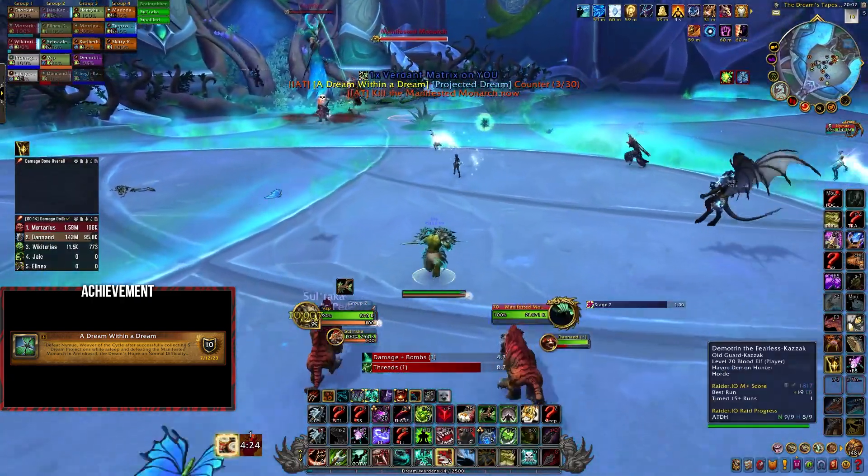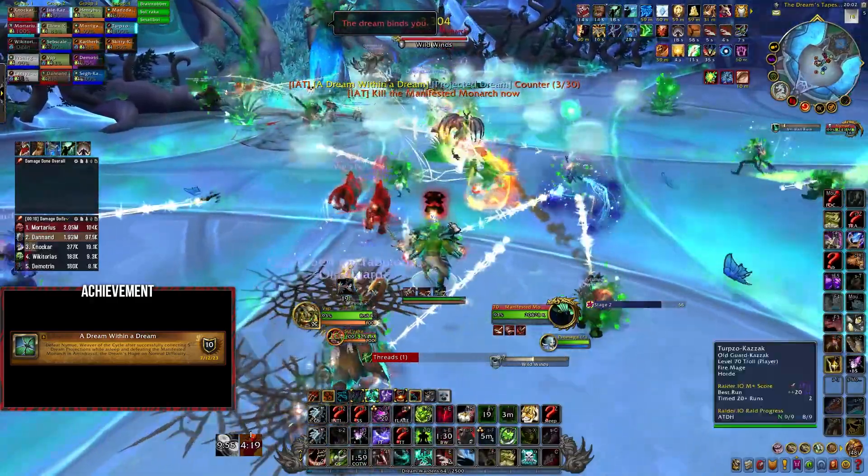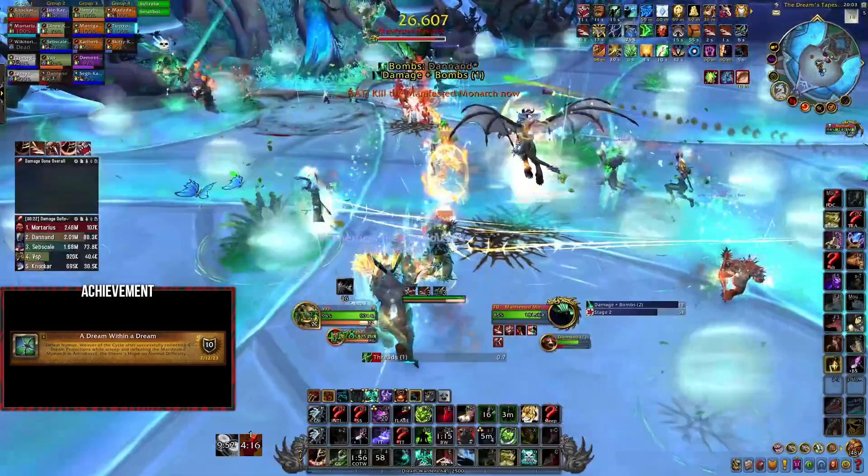After all five butterflies have been caught, the manifested monarch will spawn. Quickly nuke this mob down and dodge the knockback orbs it fires out, and once you've defeated the moth you can kill the boss.